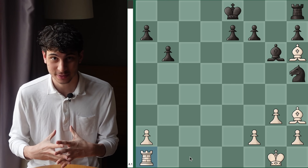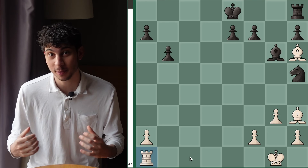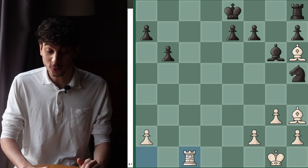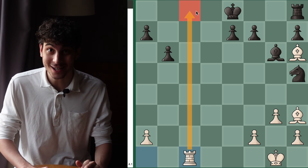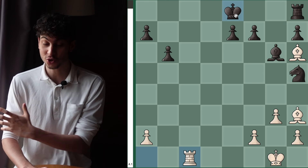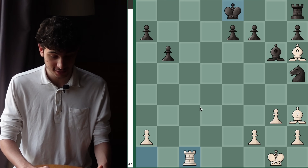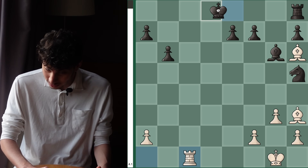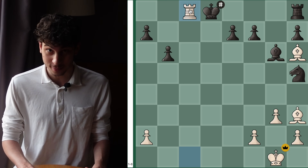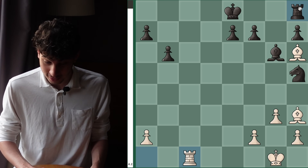Upon analyzing the position for the white pieces and looking at many types of moves, we come upon a very nice move: Rook c1. Rook c1 threatens Rook c8 check, which is a skewer between the king and the rook. If you try to do anything as the black pieces, you'll see that the black king can only really go to d8, which is an even bigger blunder because there's checkmate, and the rook can't really get out of that skewer.